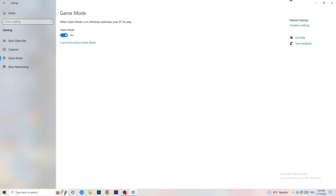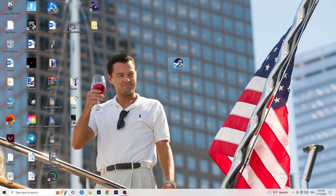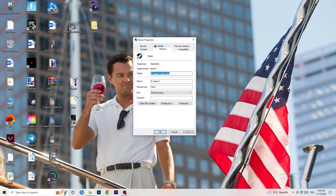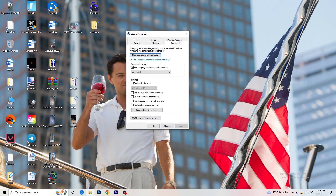Once you're done with that, close Settings and go to your game launcher — for me it's Steam. Right-click on it and go to 'Properties'. In the tab that pops up, go to 'Compatibility'. Now you need to copy these settings, so let me quickly run through them.